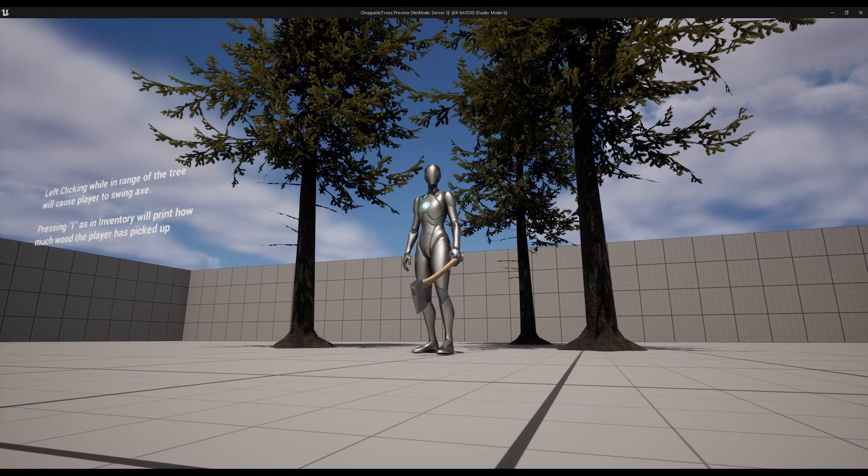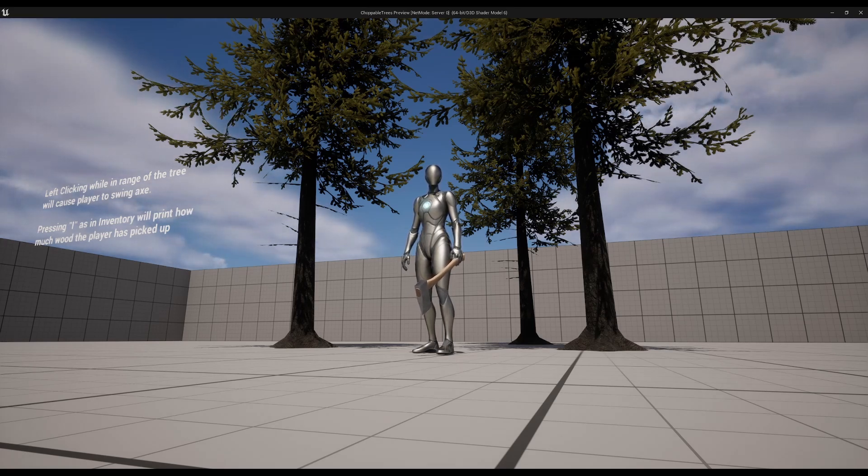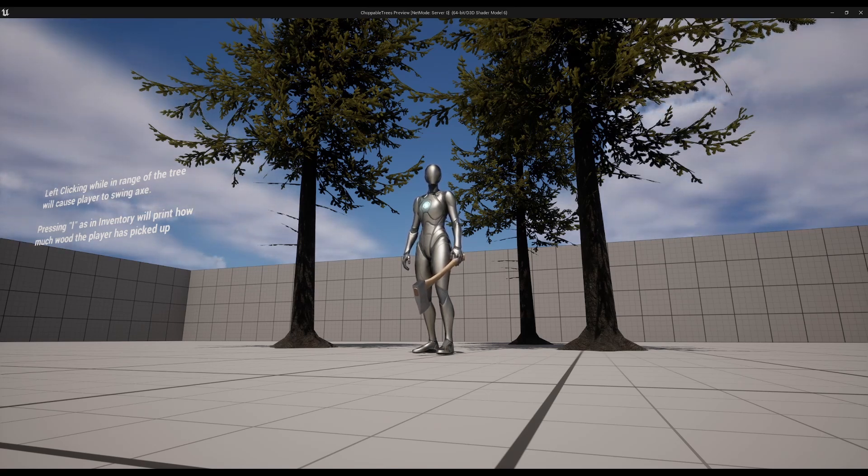That's a quick demonstration of the Choppable Trees project — you can find it on the Unreal Engine Marketplace. I'll do a tutorial video on how to set it up with a fresh project. You can find me on Discord or my YouTube channel and I'll try to get back to you as fast as I can. There will also be an Unreal Engine forum post where you can ask questions, and as always, until next time — peace.